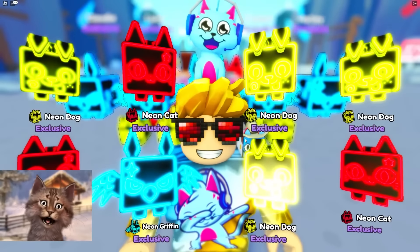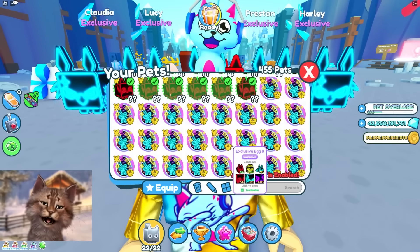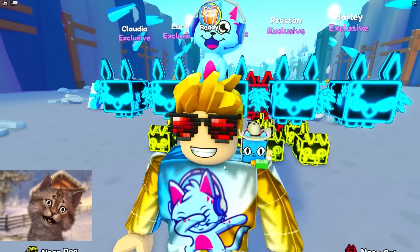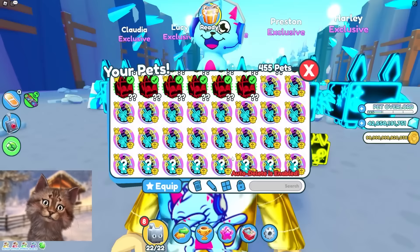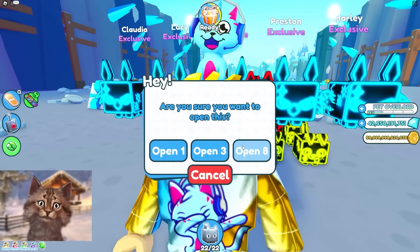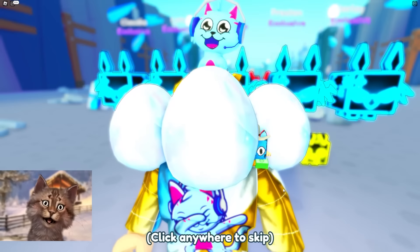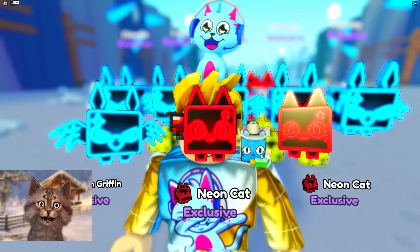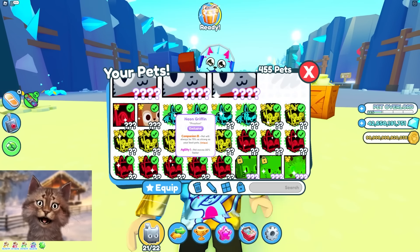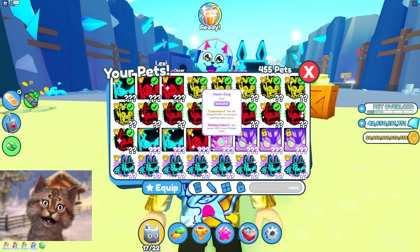We got one huge — pretty epic. Then more bad luck for a while. Please get a huge — yes, another huge! Two huges! I think these shoulder pads are actually working with bonus luck — or maybe they're just tricking me. Another huge — three huges! We never have to do the punishment because we get so lucky. Can we get a titanic? That'd be the best thing ever. We end up with three new huges and a bunch of exclusive pets.